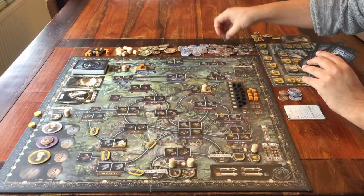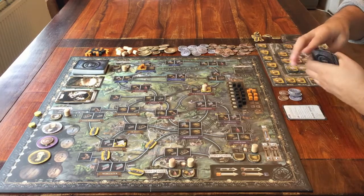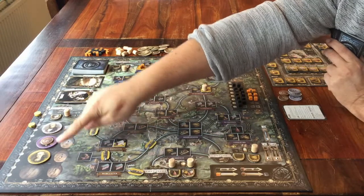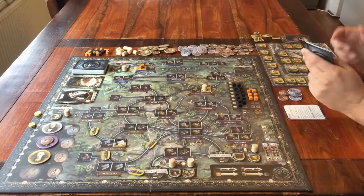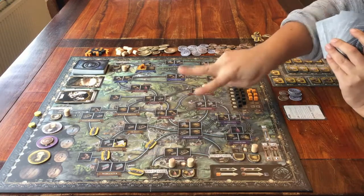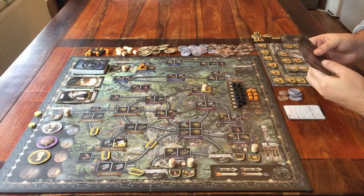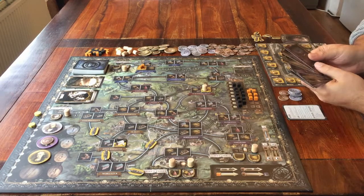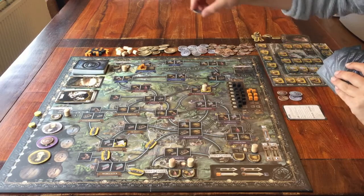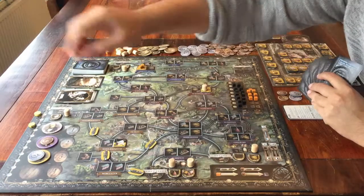Let me go through that again in a bit more detail. Step one: going by the player order, every person gets one turn. During your turn you must do two actions. Any time you spend money during your turn, instead of putting that money in the bank, you put it on top of your own player token.